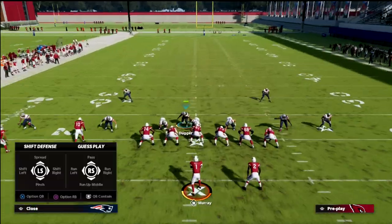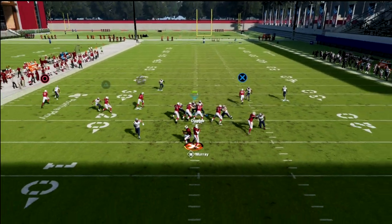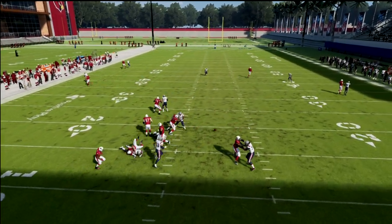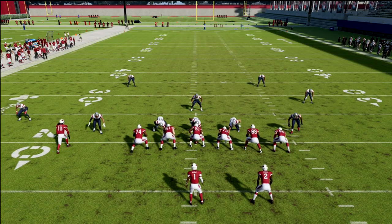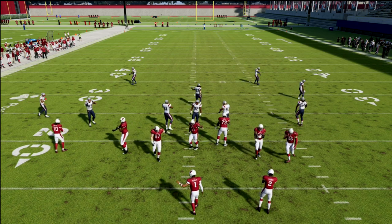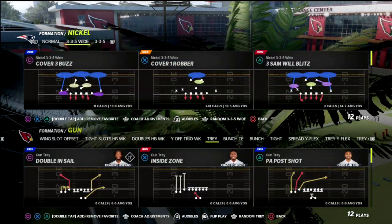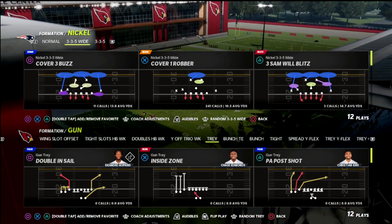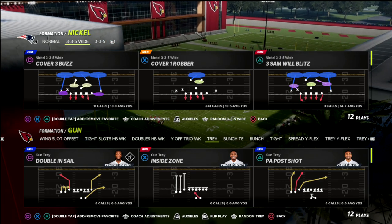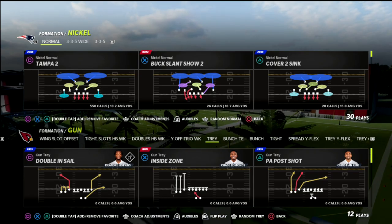A lot of trips tight end players like to use play action — and play action this year is really good. When you pass commit with the same blitz on, against play action the defender has to shed before the blitz can come in. So I started thinking: is there a way to get a five-man blitz to consistently come in against a blocked running back against trips tight end?